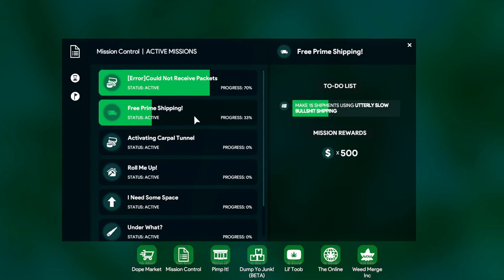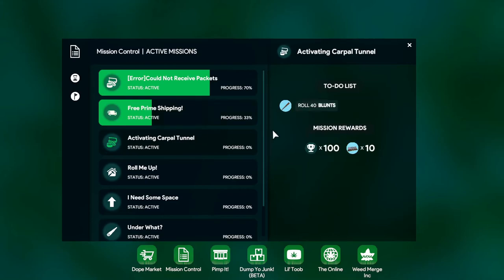Roll Me Up mission is get one metal rolling table. Upgrade to small grow room — which we're going to do. Reach a high of 100 smoking weed. And upgrade to 70s floor. So we can finish some of these. The blunt-rolling one I'm going to do on camera. The delivery one I'm going to do off camera because it takes freaking forever — it's utterly slow bullshit.